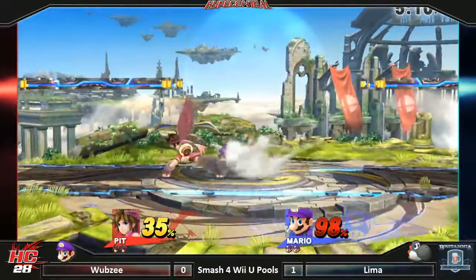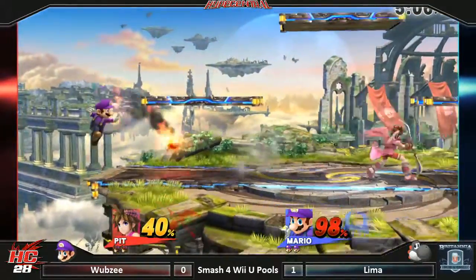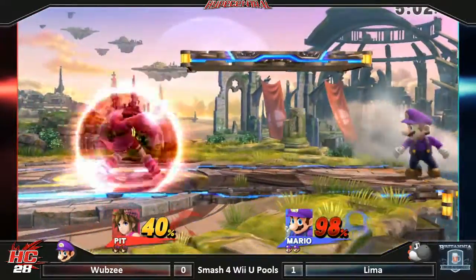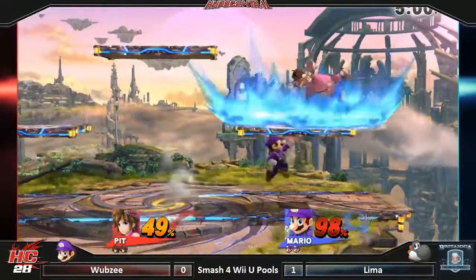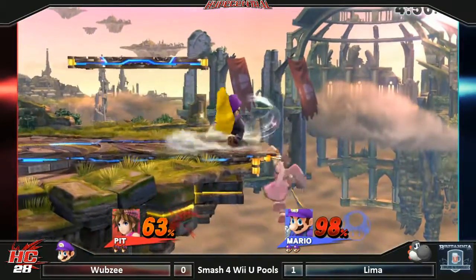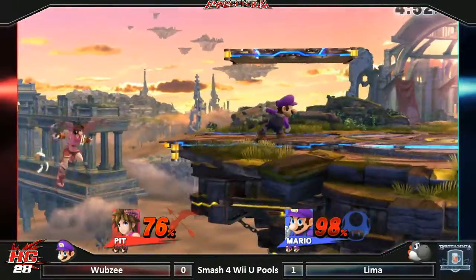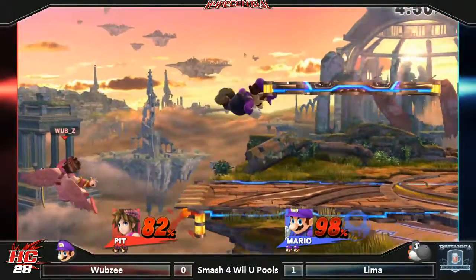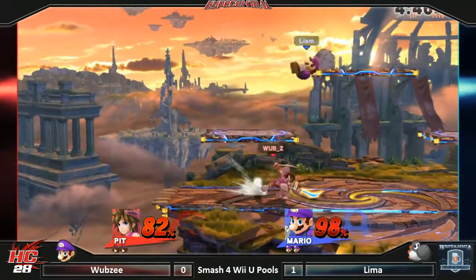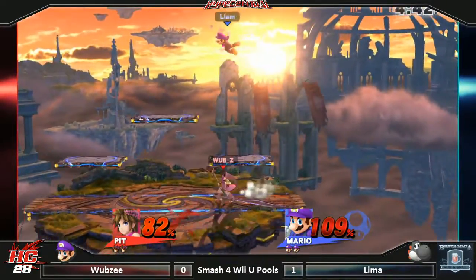Eventually he's going to get the strayed shot off, starting the combo, doing a clean amount of like 50 damage — really nice. Sour-spotted back air slipping him off the edge, not really in the perfect position for the up B, but definitely making it back. Pit's ability to fly very minimally. Fireball coming in, down air, forward smash missing.